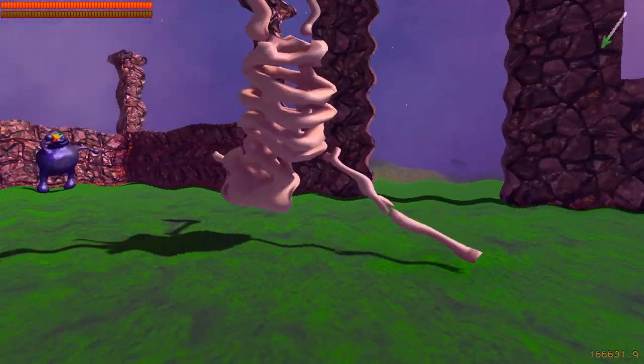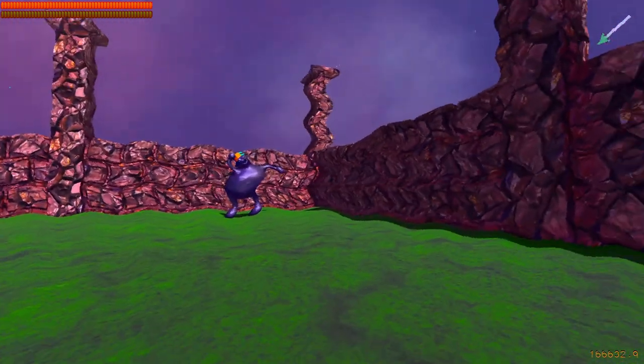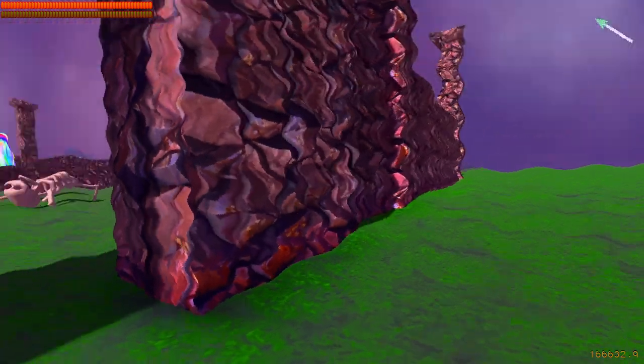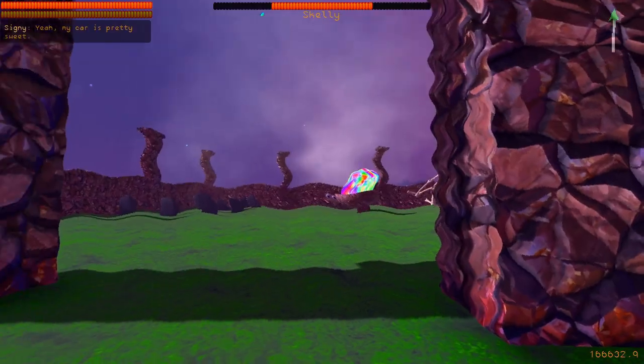One last thing before we move on: because first-person mode is so immersive, I highly recommend checking out some of the filters in settings, particularly the wiggles and seasickness. Because it looks cool — I just thought I'd throw that out there.